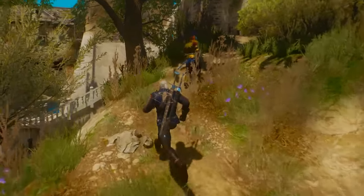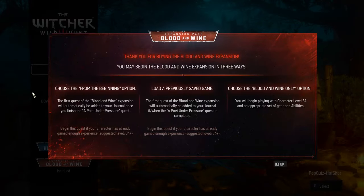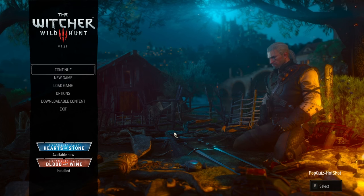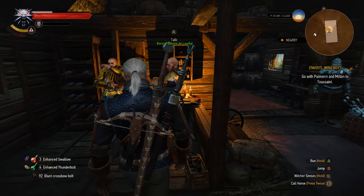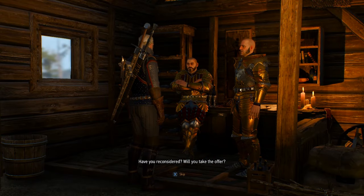CD Projekt Red's seemingly final expansion and story for The Witcher 3 Saga. You access the new Blood and Wine content through a posting on a board, or you can load up an entirely new game save just for Blood and Wine. The game will automatically level you up to level 34 and give you the necessary stuff, points, and attributes that you need.